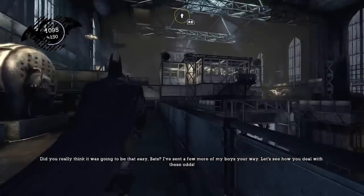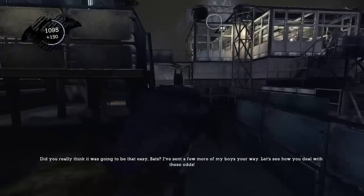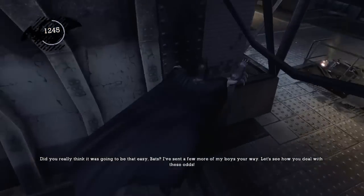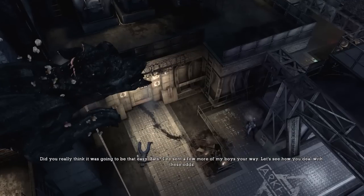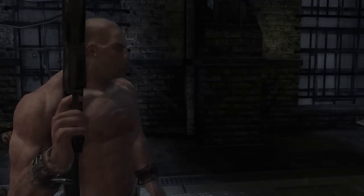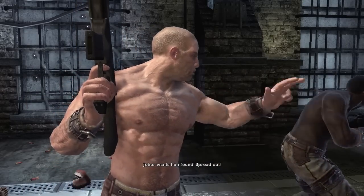There's just a lot of things being directed to people's faces. Joker: 'I've set a few more of my boys your way — let's see how you deal with these.' Joker wants him found, spread out.